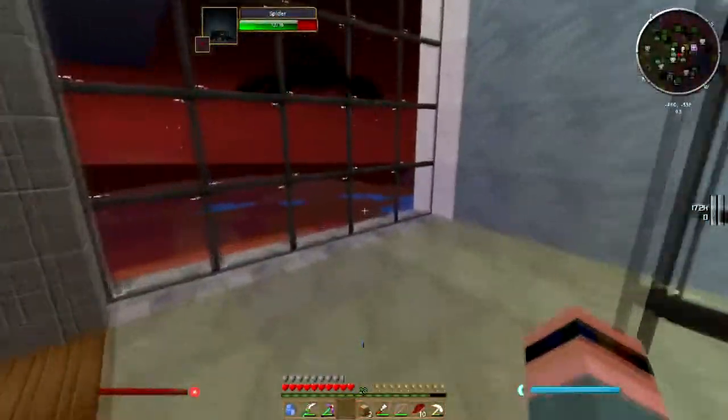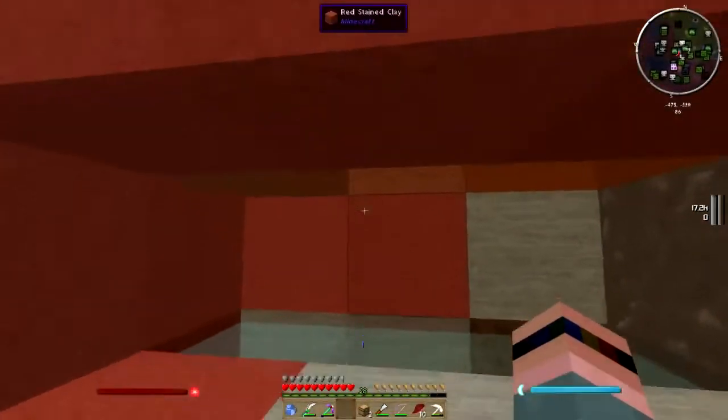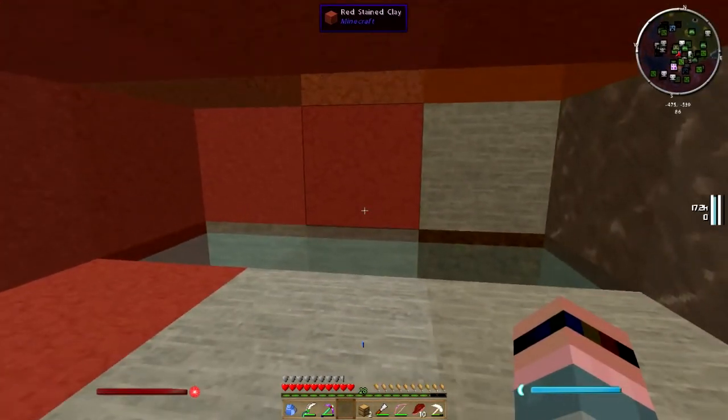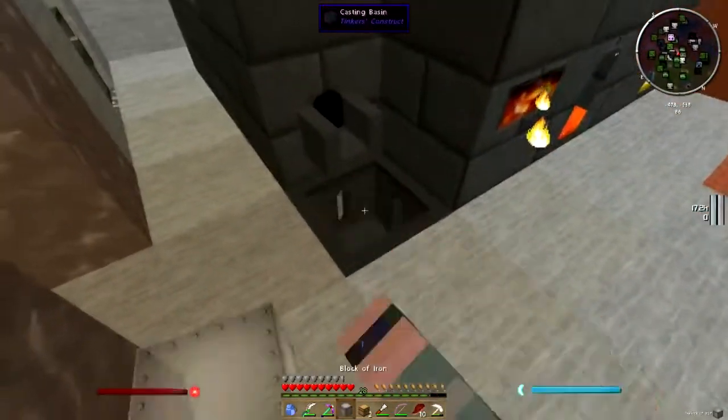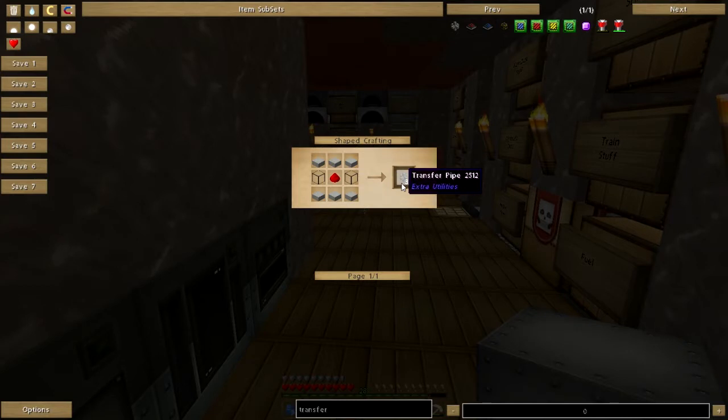Not the BuildCraft waterproof pipe tube thingies. This is the Extra Utilities stuff, and it actually goes all the way down - you can't see it - but it goes right to here, and it goes over my vanilla water source here. Extra Utilities has a nice little thing called a retrieval node. It's quite a bit more expensive than the aqueous accumulator and redstone pump and BuildCraft pipes. However, it is a lot simpler - it requires no power.